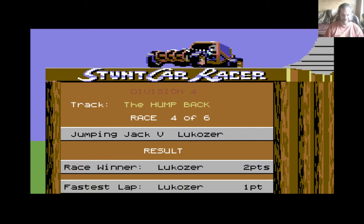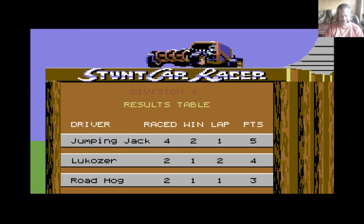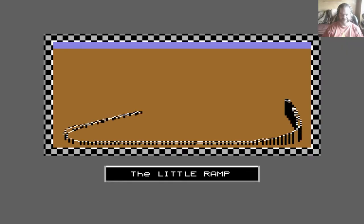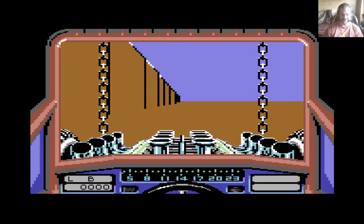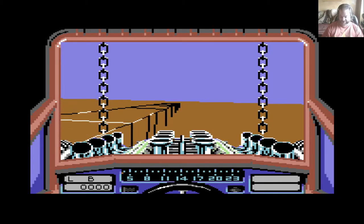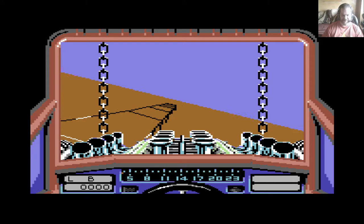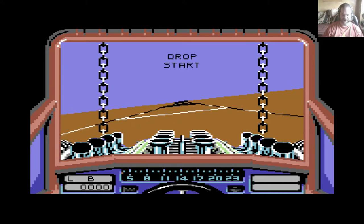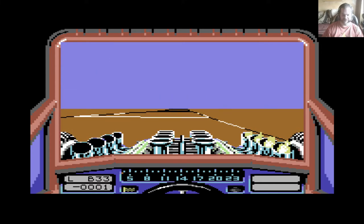So there we are. I'll win that one. I got the bonus points because I've got the lap records. But now I'm facing Roadhog. Surely I can do better against him than I did against Jumping Jack. So anyway, here we go then, back onto the Little Ramp. We've already seen this circuit layout, so I'll finish this Division 4 and then I'll go into practice to show you the other circuits. While we are doing this race, let's get the review underway.